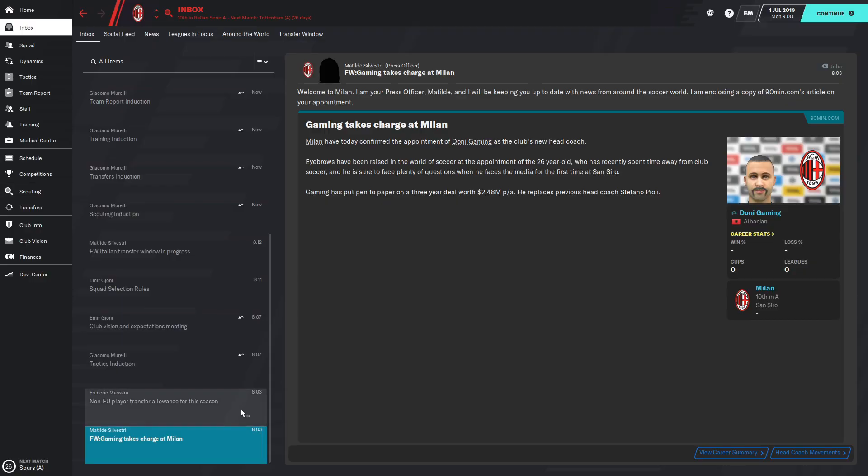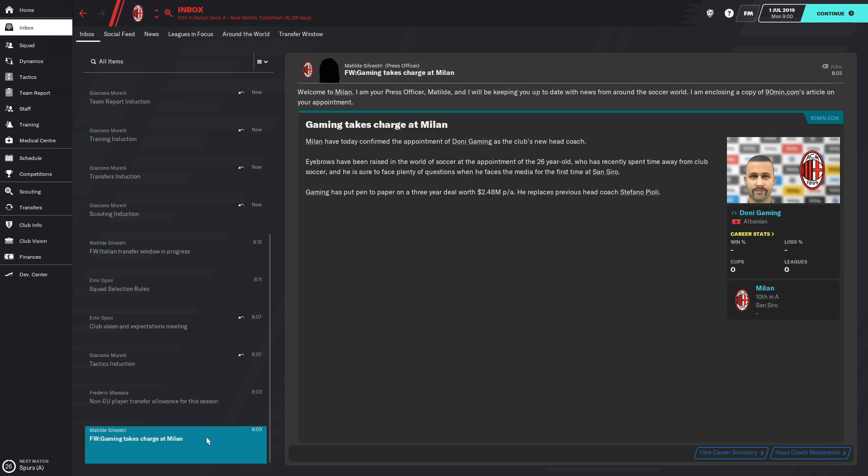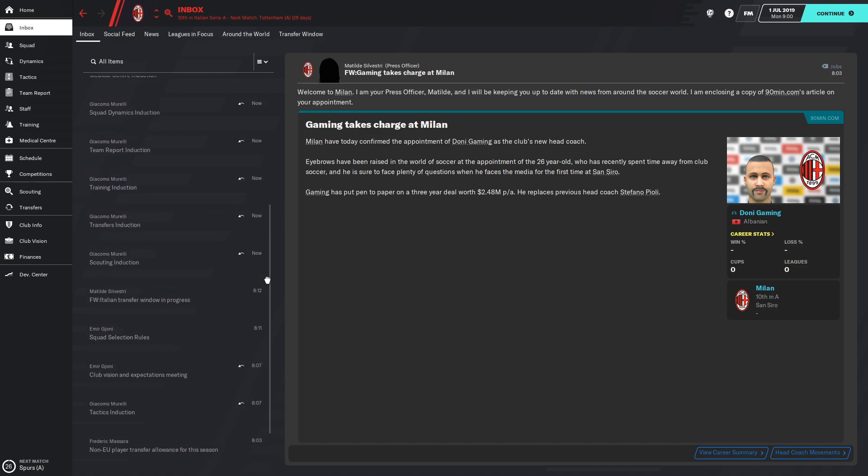Welcome everyone, I'm Doni and this will be my AC Milan playthrough in Football Manager 2020. I'm pretty excited about this. I haven't played Football Manager in a while so I might be a bit rusty, but I picked my favorite team AC Milan. We'll try to get them to actually win something, because it has been years since Milan won even a small cup.